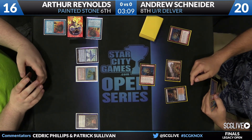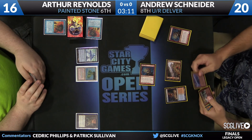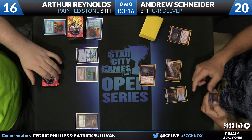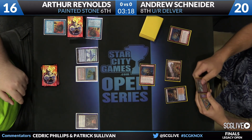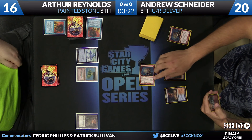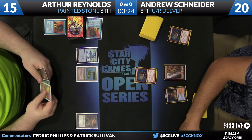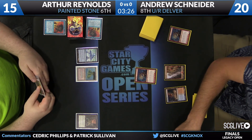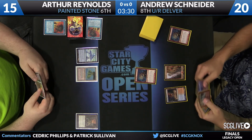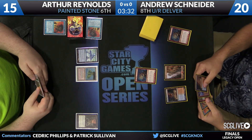He's going to pass the turn back with no land. This is a critical piece of all this — Arthur is trying to set up Grindstone plus Painter's Servant. You can see Chain Lightning in Andrew's hand. These can go to the head if the game goes down that way, and they provide disruption if Arthur is able to add one of his combo pieces. Recording the cards seen with Goblin Guide before taking a draw — another Scalding Tarn, so a couple of lands is certainly a good spot.